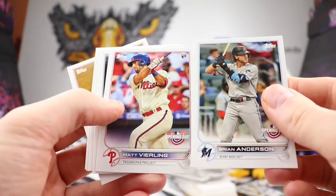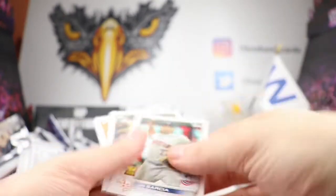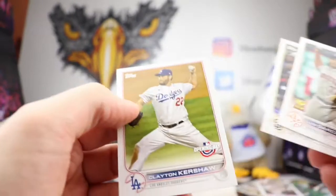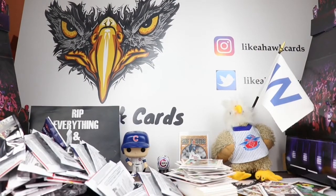Nice Alex Rodriguez old school right there — Bomb Squad! Luis Garcia, Cronenworth, and Clayton Kershaw. That's going to do it for the break. It was nice to get a Wander Franco and a foil card in there. Let me know what you do to celebrate Opening Day — are you going to be watching your team? There's already been some rainouts — the Red Sox and Yankees are rained out, but hopefully if your team is playing, good luck to them.